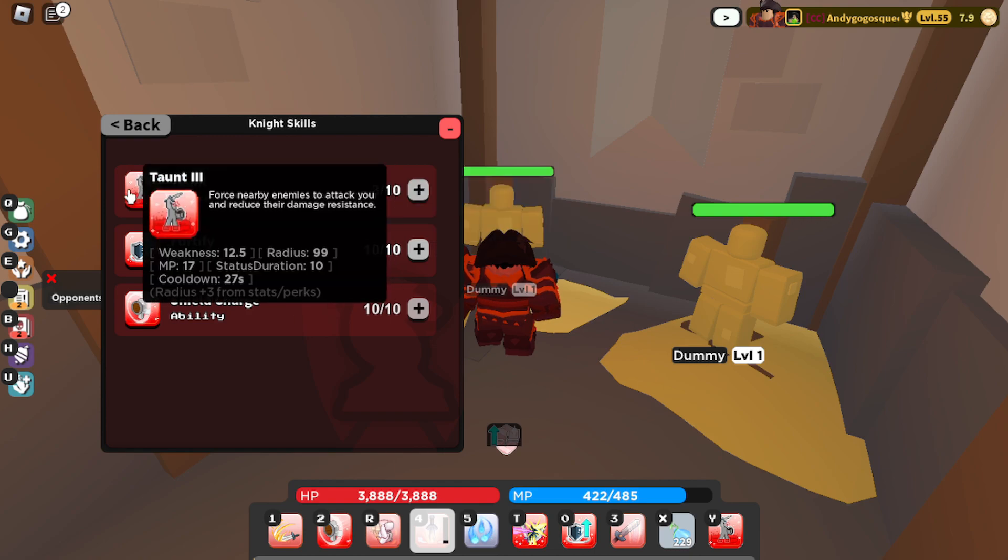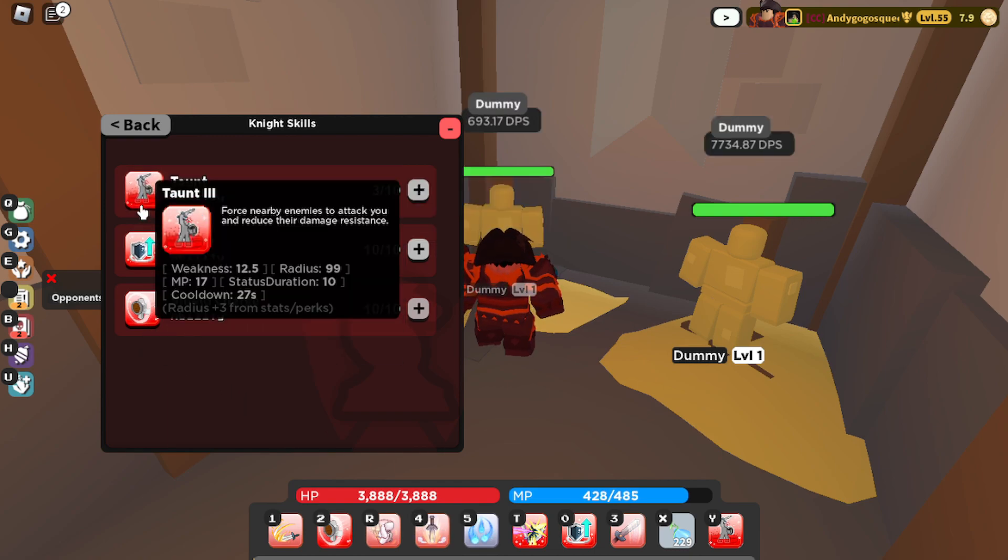Now for your Knight book, get 10 in Fortify and Shield Charge, and put the rest in Time.